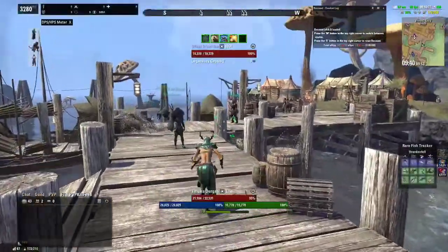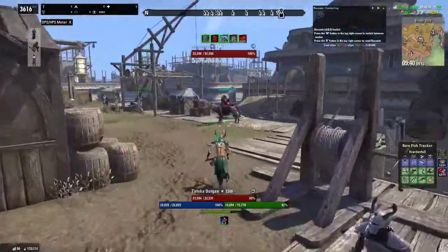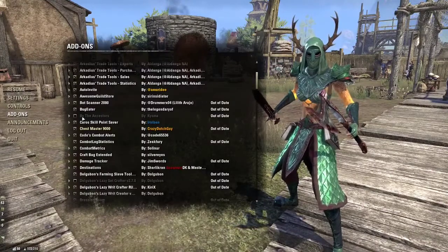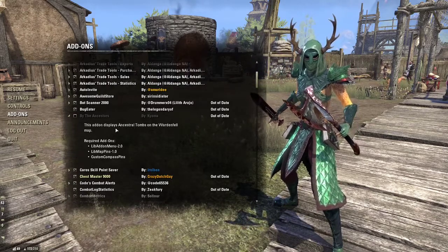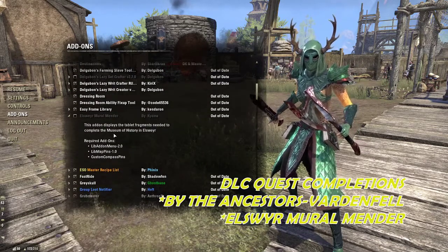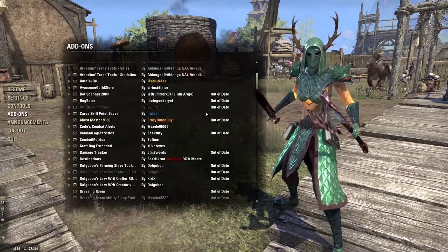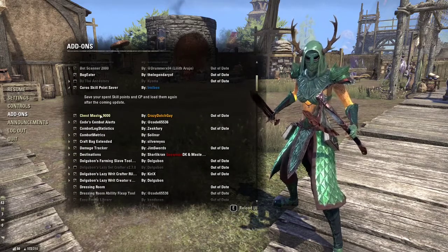I'm currently in Vvardenfell — this is Vivec City. A lot of these add-ons can help you with individual DLC completions. One is called By the Ancestors, which displays all the ancestral tombs on Vvardenfell for that quest line. There's also the Elsweyr Mural Mender for finding mural pieces and tablet fragments in Elsweyr. Chest Master helps you see all chests on the map, which is great for farming gear.